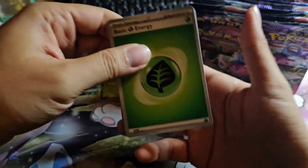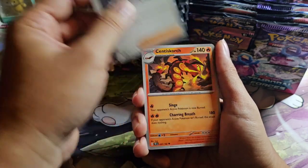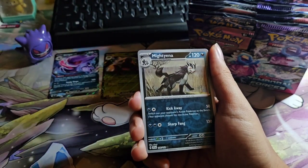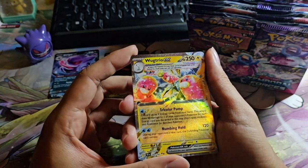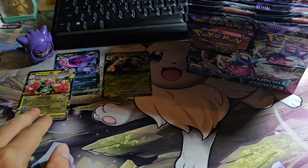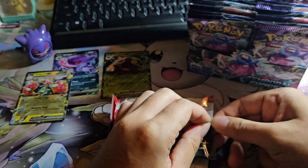Let's keep it random. We have Hippopotas, Yamper, Togedemaru, Grookey, Ariados, Sandaconda, Bombirdier, Duosion — and we have Work Trio EX! This is the Tera form of the Work Trio. Something more special compared to the regular EX, because it's Tera, so the card is more sparkling.